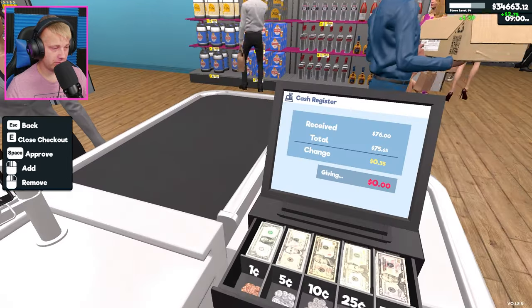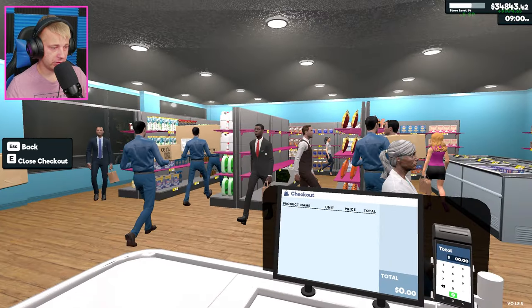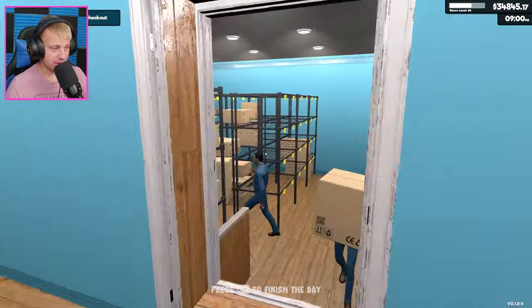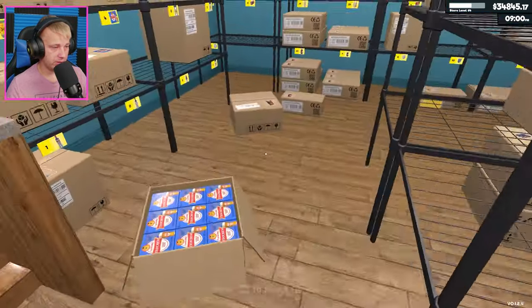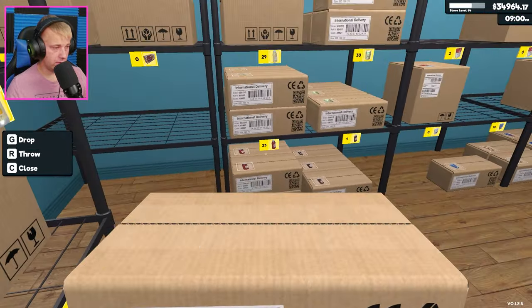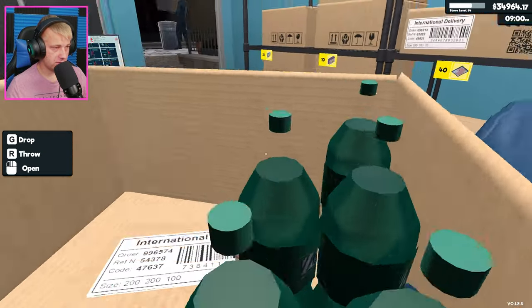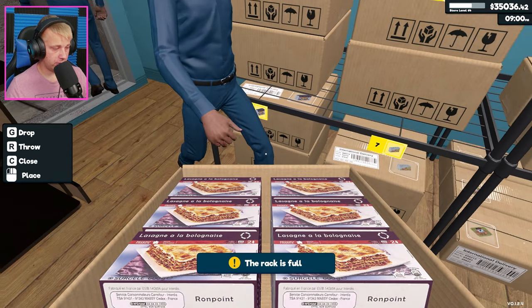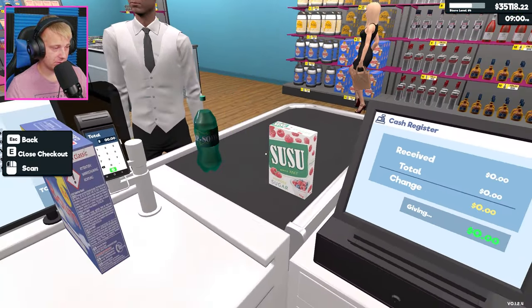We got a lot to get ordered up here. We're going to have to get on that — look at our toilet paper aisle, it is completely sold out. That is madness. Our shelves are empty of toilet paper, so that's our own fault. Let's get some of these boxes out real quick while we're waiting. Our shelves are just getting absolutely wrecked throughout the day, so we really need to focus on keeping our inventory supplied.